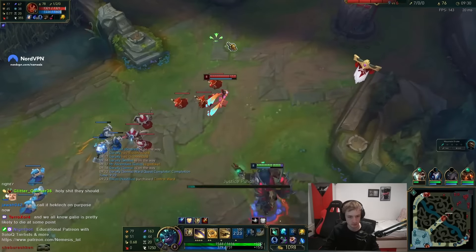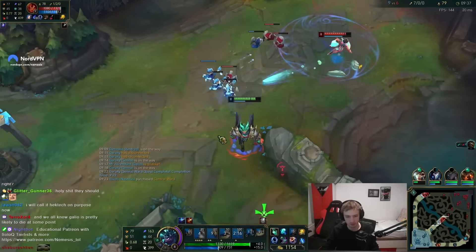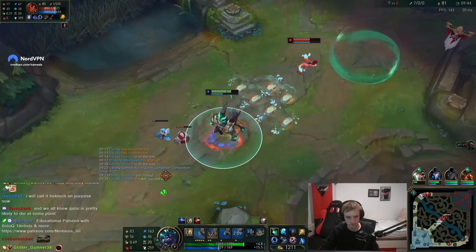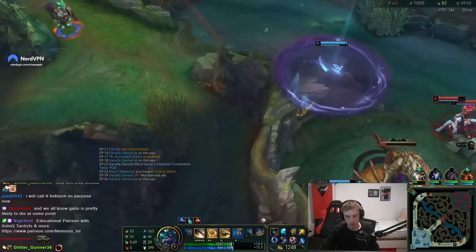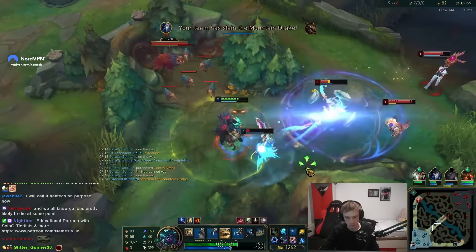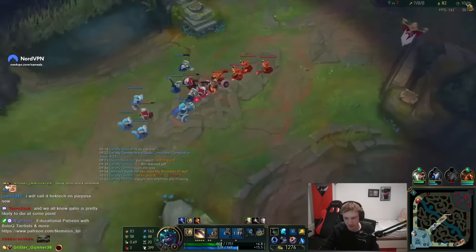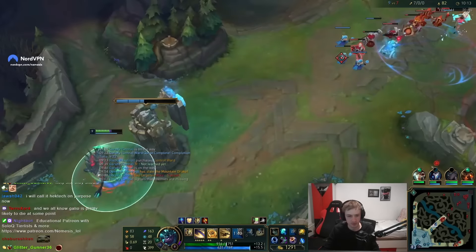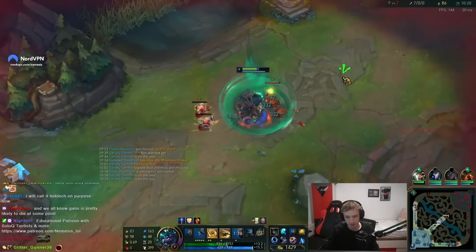Should be no ward here. I can probably make a quick trade on Taliyah. Nemesis proc — it's fine, doesn't really do any damage back to me. I know I didn't perfectly cover here but I really don't want to die. The shutdown is so massive value. I'm playing for KDA a little bit right now, but I have to.